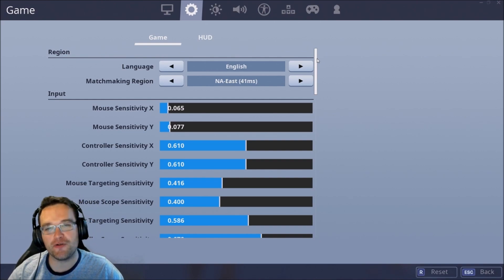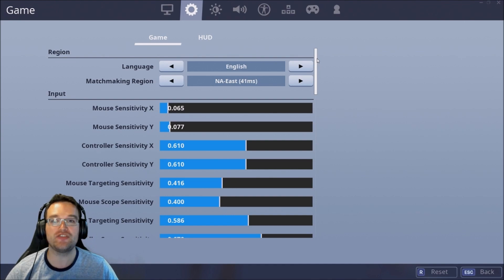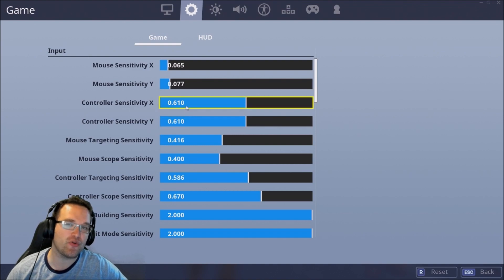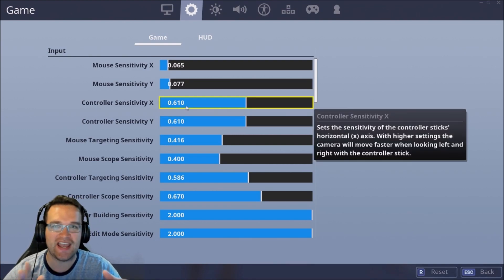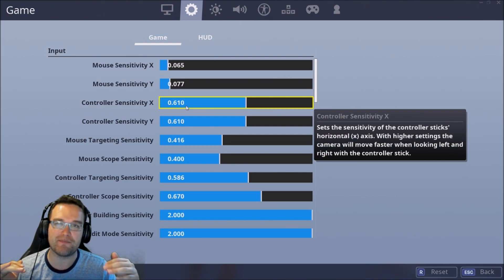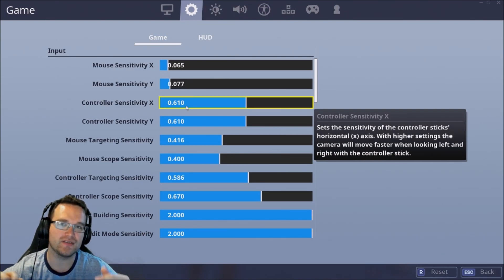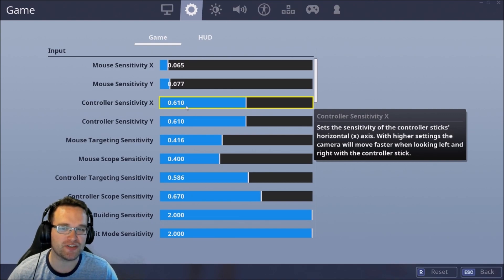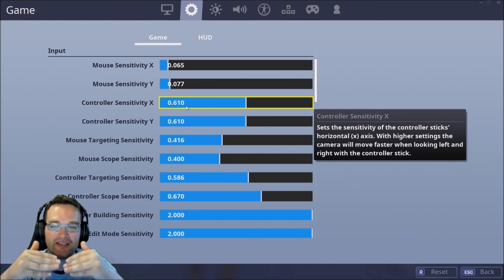The first thing you want to do in finding your perfect aiming down sight sensitivity is get very comfortable with your base sensitivity, because the two are actually related. You want to be aiming for somewhere between a 6 and an 8 in the current game if you play on controller. If you look at pros, everybody who plays on controller at a pro level plays somewhere between a 6 and an 8, with most players probably around a 6.5 to 7.5.